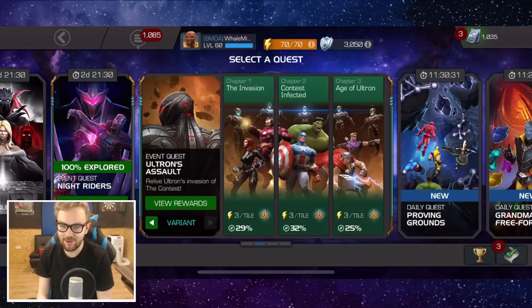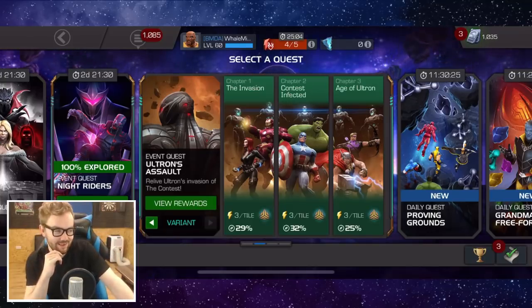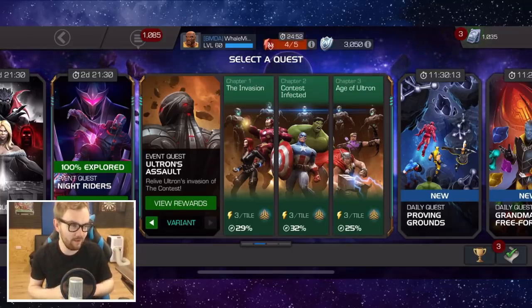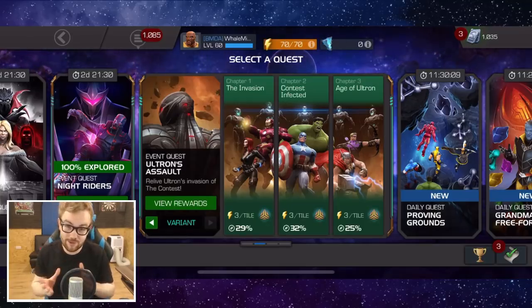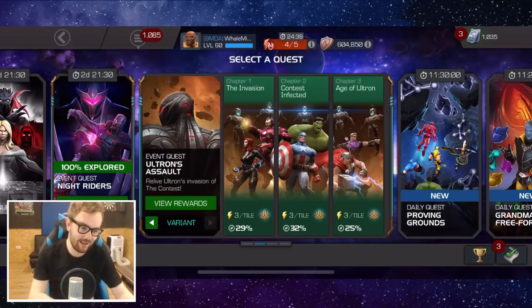Alright ladies and gentlemen, hopefully we are live today for a pretty big free-to-play opening. I'm a little bit excited but also a little nervous because we've done two main account openings and been absolutely shafted this new year. Yesterday we had such a good run in chapter three of Ultron's Assault variant - it went incredibly well and we managed to come 1000 units under budget, so we've got a good stash left for act six.